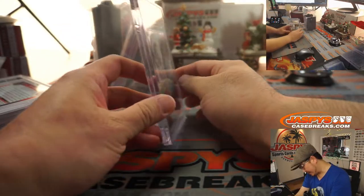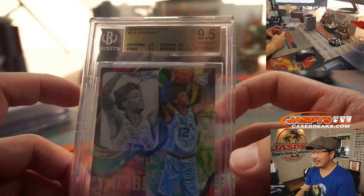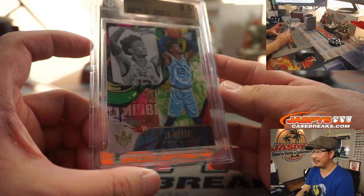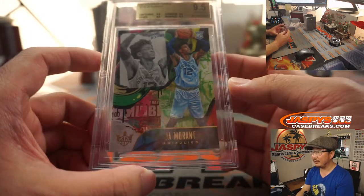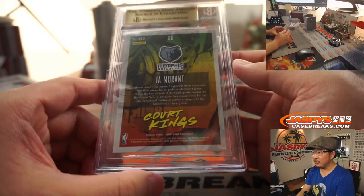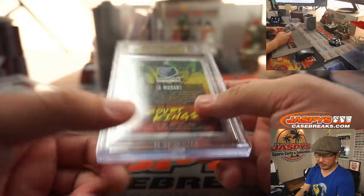We've got basketball. Wow — nice, John Morant from Court Kings. 2019-2020 Court Kings basketball. Centering, edges, surface, corners all at 9.5 for a 9.5 grade. And that's level 2 — I think there's up to 3 or 4 levels in Court Kings, if I'm not mistaken.